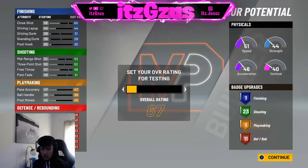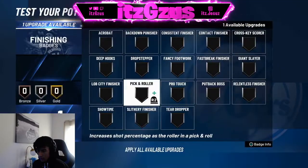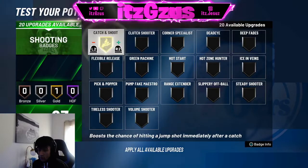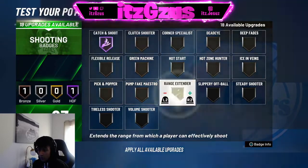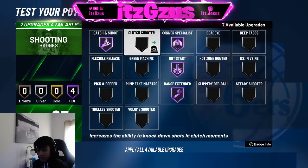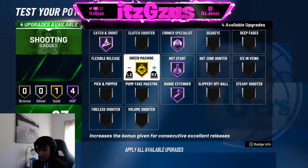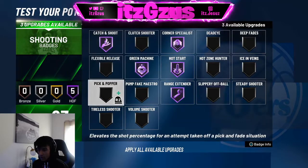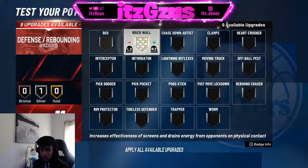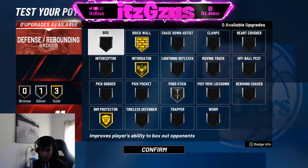I'm gonna share the badges — hold up. Last city finisher. Hall of Fame Catch and Shoot, Hall of Fame Range Extender, Hall of Fame Hot Start, Hall of Fame Corner Specialist — look at all these badges. Green Machine — oh my god. This build has got hella badges. Brick Wall — remember, you don't need that many, you just need the main badges. You don't need Box Out — you're just not gonna box out.